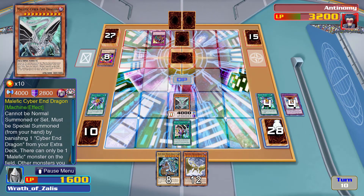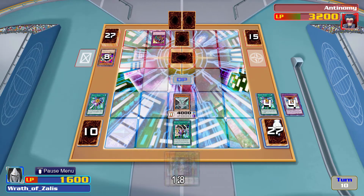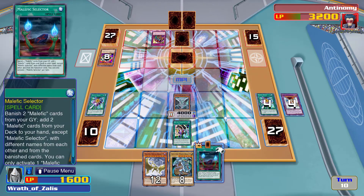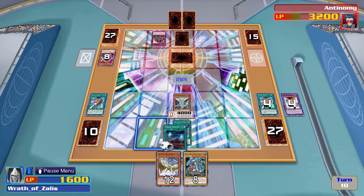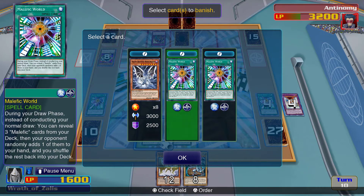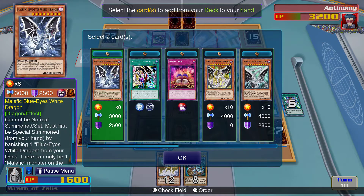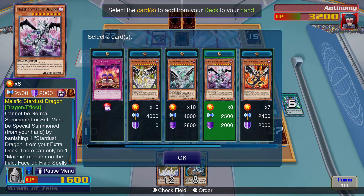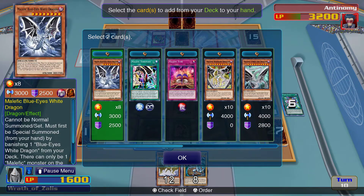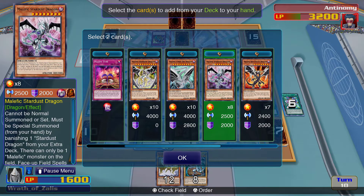Please don't give me Cyber End — I really don't want it because I can't play it. Phew, okay. Activate two Malefic cards from your deck — I can literally activate both of these, okay that works. It's so weird being able to choose — let's add Stardust and Blue-Eyes.